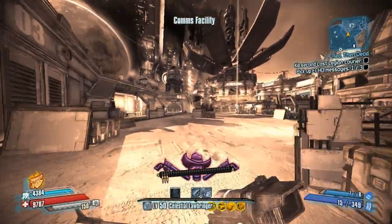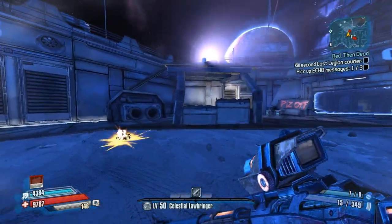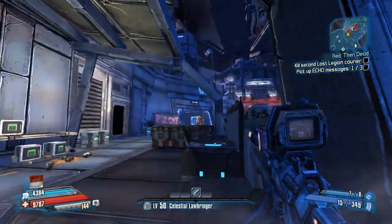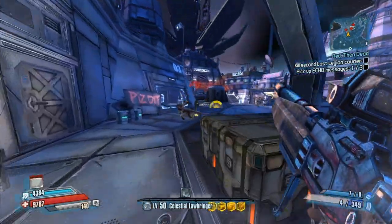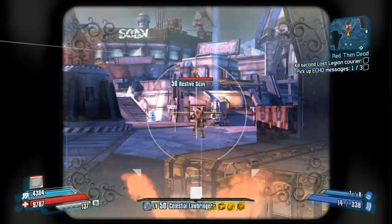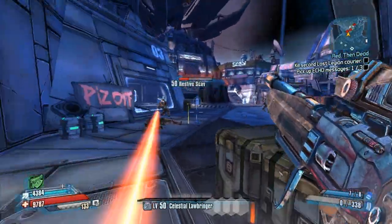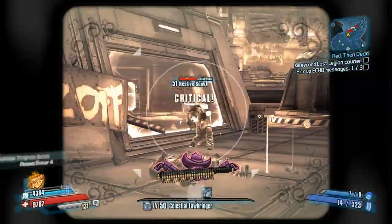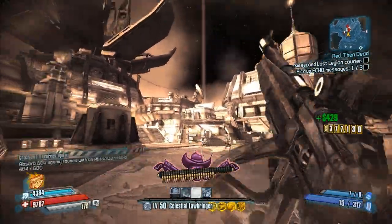Around the time you get this gun, your Vibra-Pulse is kind of dying down, so it's probably not too bad of an idea to pick this up if you're leveling Nisha. I pretty much only see this gun really working on her. Every character can make use of it to a certain extent, but she is easily, easily the best because she can just pop on those crits.